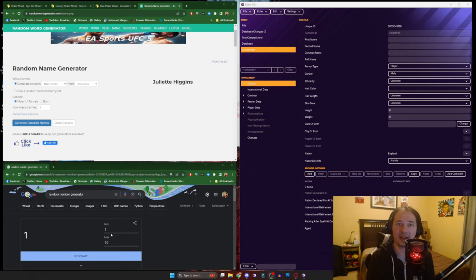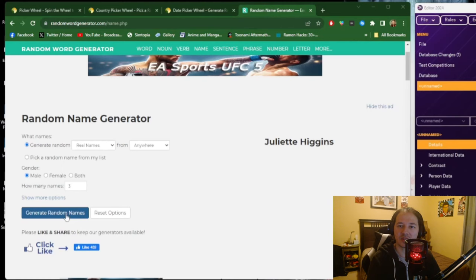The editor is going to be on the right-hand side. The random name generator and some of the random wheel generators will be on the top left, and then on the bottom left there will be a number generator for attributes. So let's get started where we did first — with the names. Once clicking on generate random names, we've got three names: Craig Proctor, Brandon West, Christopher Ray.